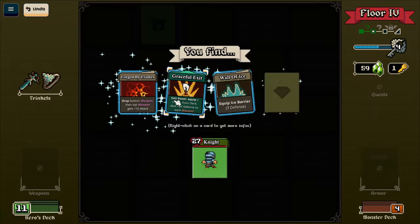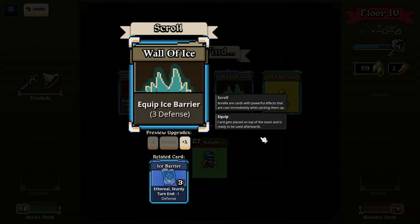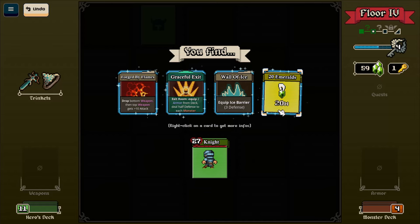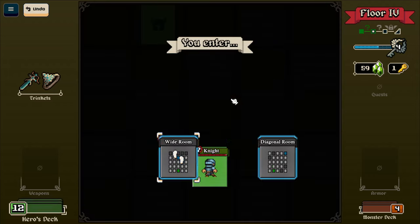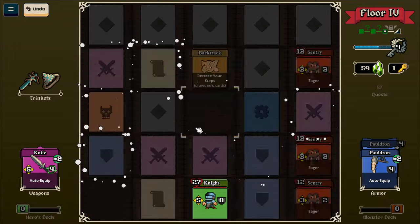Interesting little gameplay loop, this. Another nice little chill game - as in, it's not too tense, you can sort of stop and think about what you're doing. Drop bottom weapon, then top weapon gets plus ten attack. Whipping armor gives you defense. Ethereal is destroyed instead of going back to the hero's deck. Armour does not lose defense when hit. I'm not really thinking about which room I'm entering, I'm just sort of moving along.